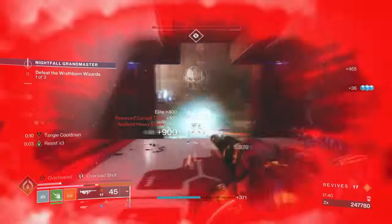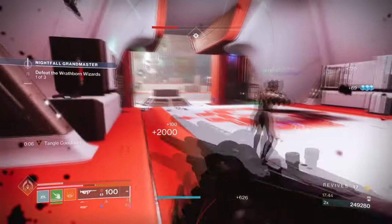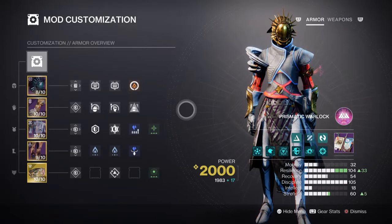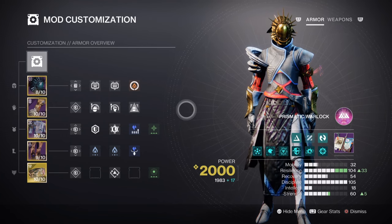The build is very simple on paper, but upon activating your class spawner's exotic effect, the build takes off massively. For the mods and stats, both resilience and discipline are marked with the highest priority for the build. Strength will also be used.